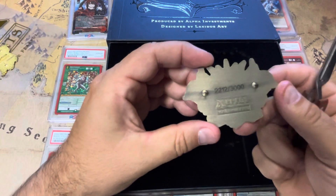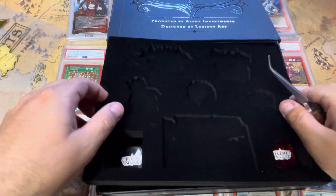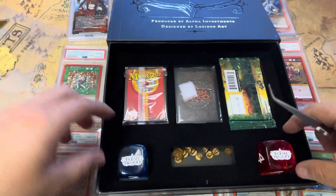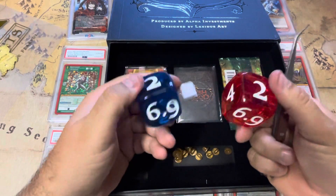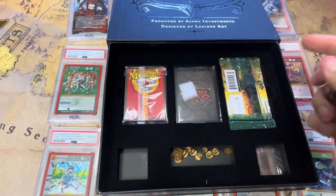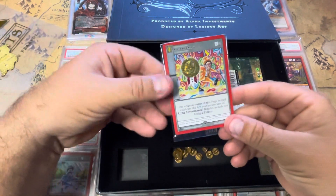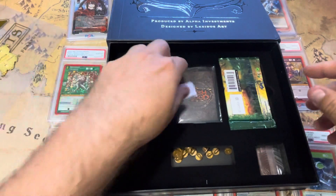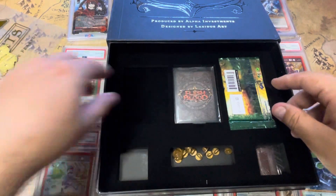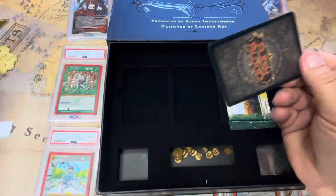We're going to get rid of this top layer. We got our two custom Flesh and Blood dice — the 6.9. We have Rudy's nice metal coin — this is in every pack. I'll put that off to the side. These are the Flesh and Blood cards.